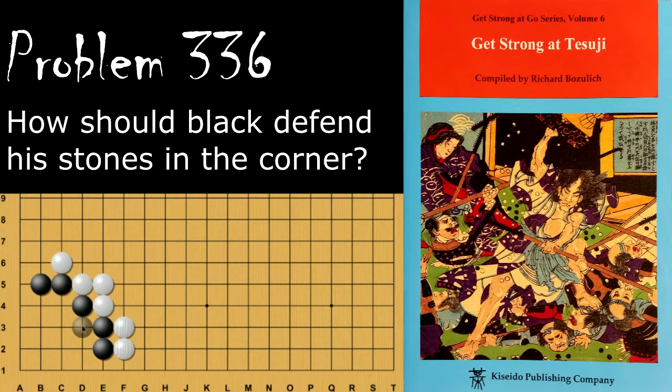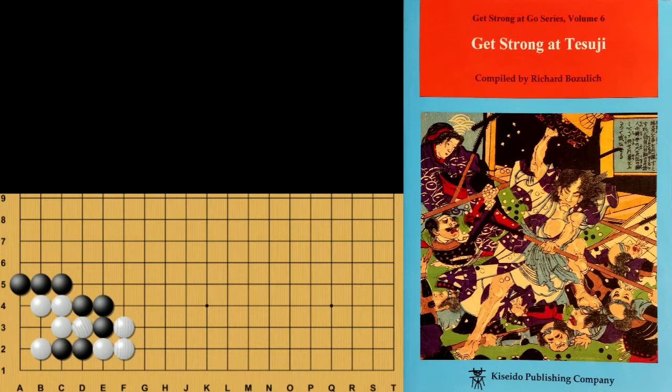If black plays more defensively by playing the empty triangle here, then white has the potential later on to exploit the aji of this mouth shape. Problem number 364.